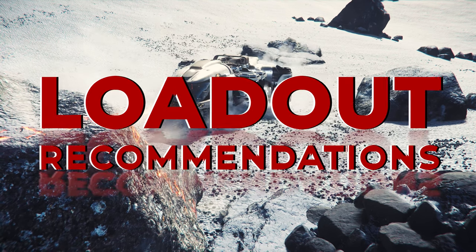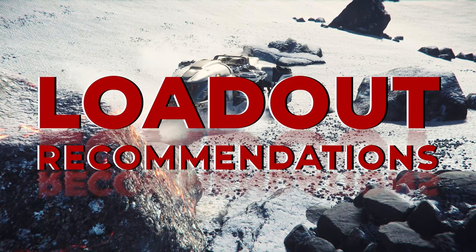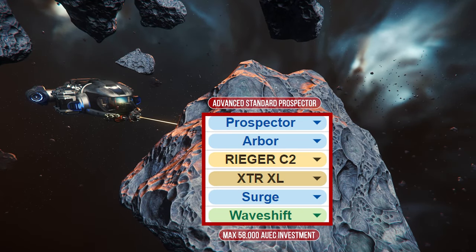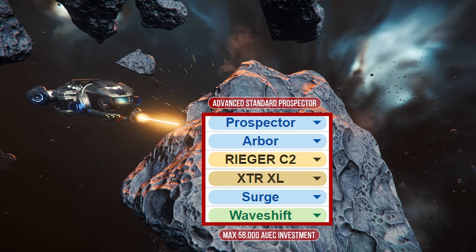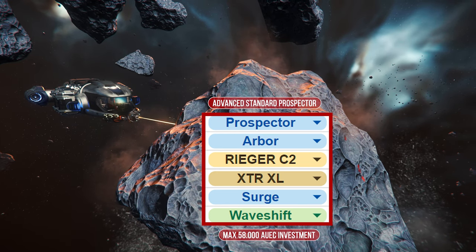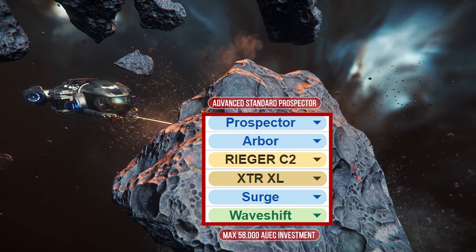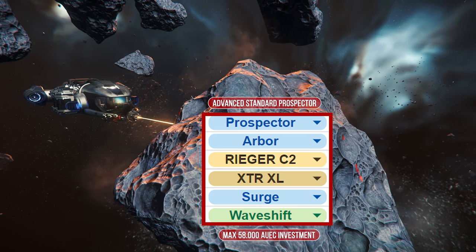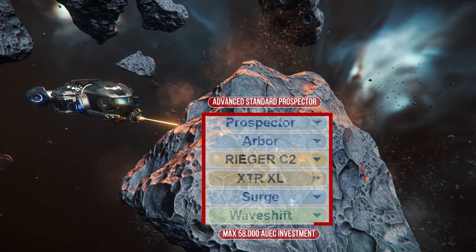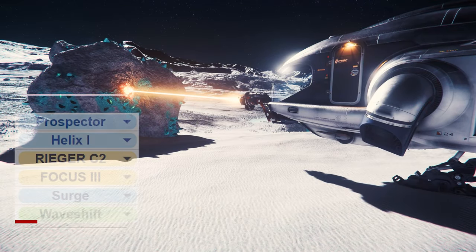Chapter 3 – Loadout Recommendations. The first recommendation is aimed at beginners who want to upgrade their standard Prospector with the Arbor laser, where we use a Rigor module, as well as optionally an XTR, an Active Surge and a Waveshift gadget. With a maximum of 58,000 alpha UEC for everything, the upgrade is quickly earned and allows stones up to around 7,000 mass to be easily cracked with average resistances.